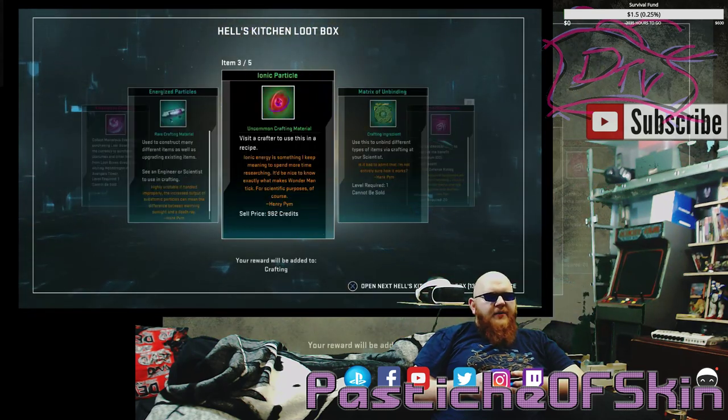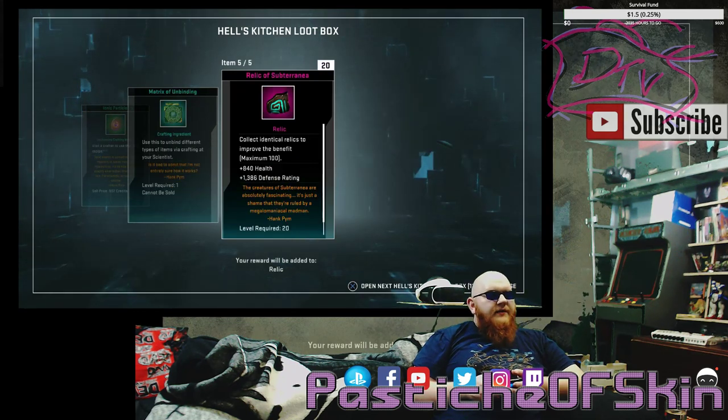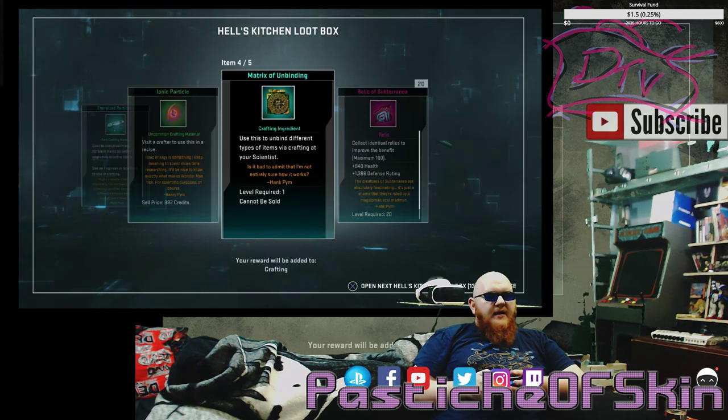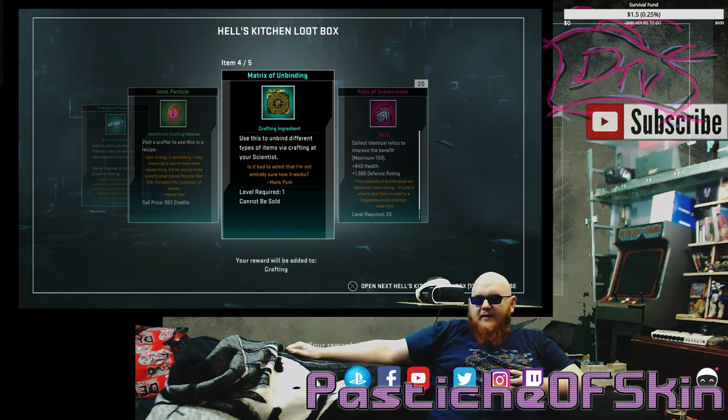Four Marvelous Essence, Energized Particles, Ionic Particle, a Matrix of Unbinding, and Relics of Subterranea by 20. I think that might bring me to max out for Subterranea, so another Relic for me — happy days. But otherwise not a great box. Anytime there's a Matrix of Unbinding or Credit Chest, I consider it a loss, really, at this point.